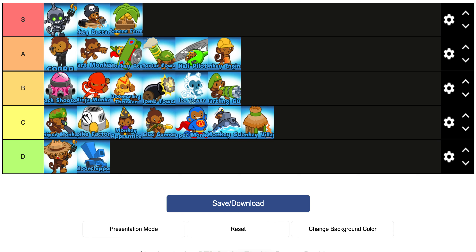Actually, let me make some changes. Looking at the list: Buccaneer, Farm in S tier — solid. Cobra, Dart, Ace, Mortar, Heli, and Engineer in A tier — pretty fair. Tac, Ninja, Boomerang, Bomb, Ice, and Dartling in B tier — fair. Sniper, Spike Factory, Wizard, and Glue Gunner in C tier. You know what, I'm going to move Sub up to B tier because both his paths are used and he does pair well against some strategies. That's my final tier list — hope you guys enjoyed the video, make sure to like, subscribe, and comment. See you next one, peace!